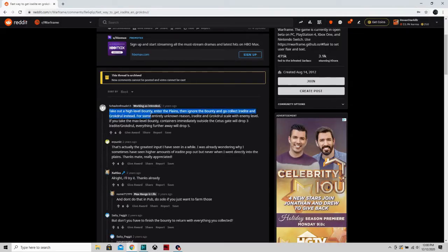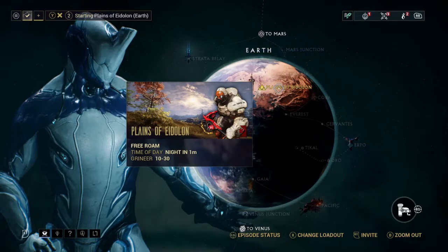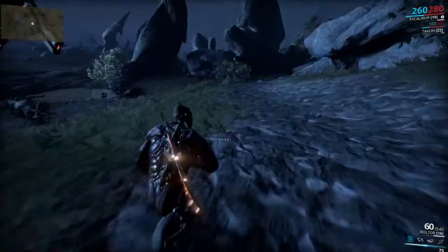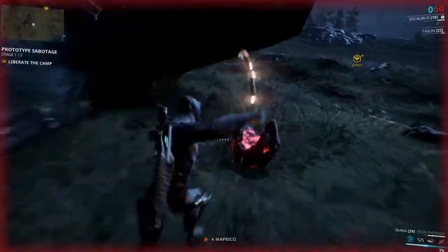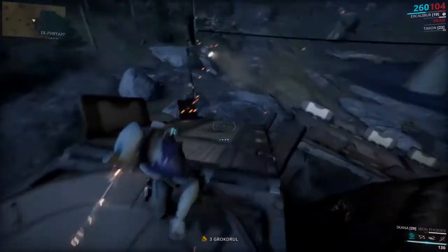A user named Schadenfreude11 said to go to Cetus and take out a high level bounty, then enter the Plains of Eidolon, ignore the bounty, and just collect the Iridite and Grokdroll. Sounds good, Reddit stranger. So I headed to the Plains of Eidolon, went into Cetus, took out a high level bounty, then returned to the plains and wondered what the hell Iridite and Grokdroll look like and where they are. After a bit of wandering, I found formations of Iridite and Grokdroll and started harvesting.